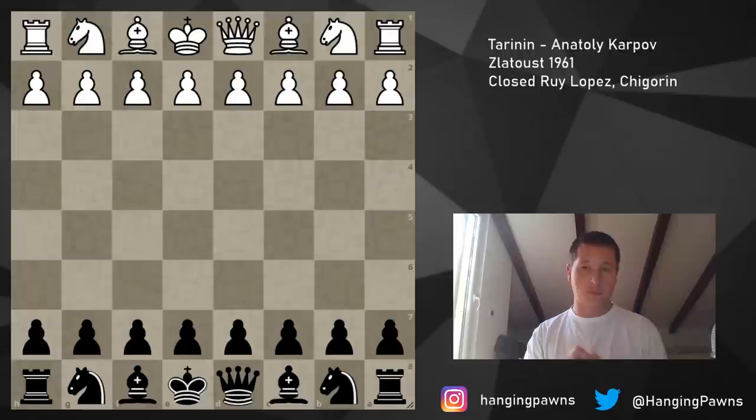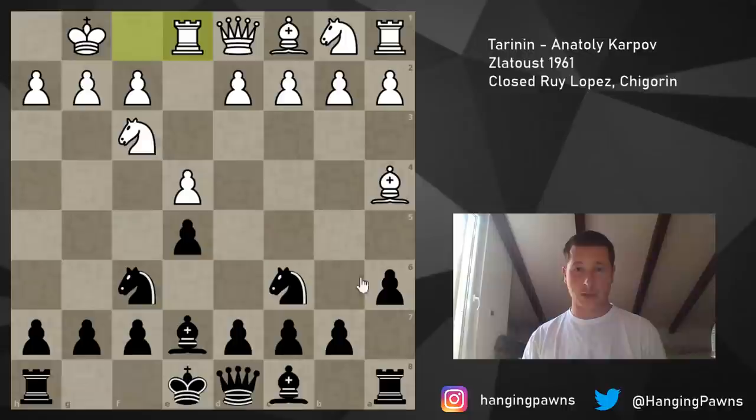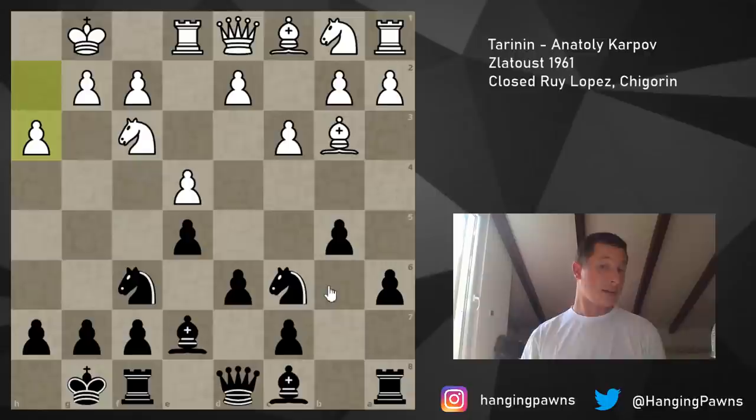It was a Chigorin closed Ruy Lopez: e4, e5, knight f3, knight c6, bishop b5, a6, bishop a4, knight f6 — this is all closed Ruy Lopez mainline theory — rook e1, b5, bishop b3, d6, and now c3 played. Black castles, white plays h3 stopping bishop g4. Now black would choose between knight a5, knight b8, or different moves. Karpov, the nine-year-old, plays knight a5 — the Chigorin.